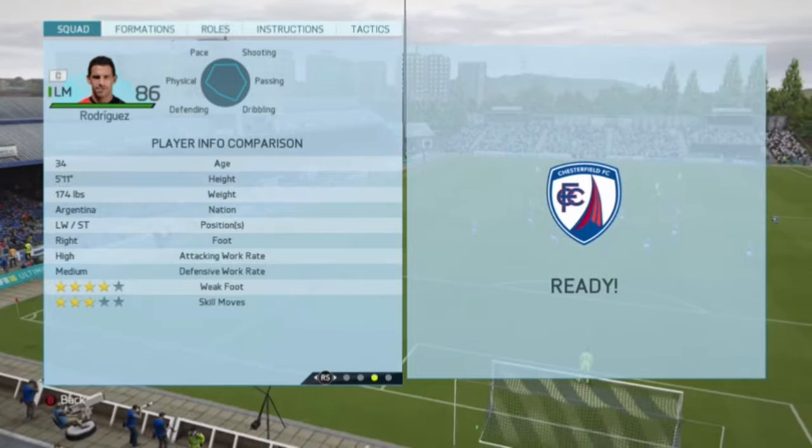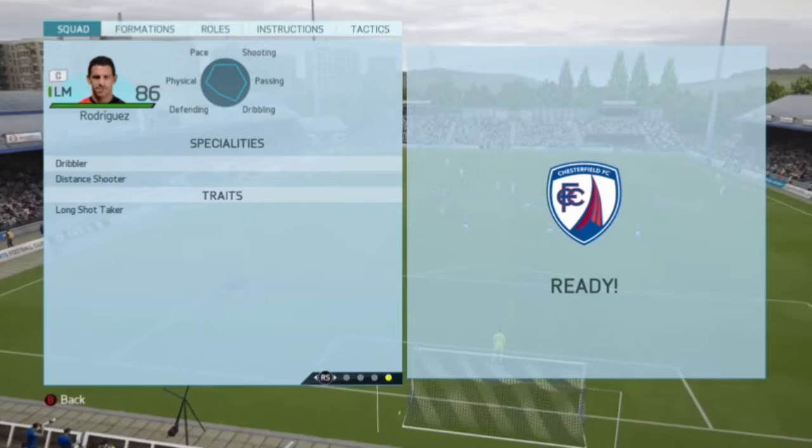This guy can play as a left winger and striker, with right footed high-medium work rates, 4-star weak foot and 3-star skill moves. His specialities are dribbler and distance shooter, and his traits are long shot taker.